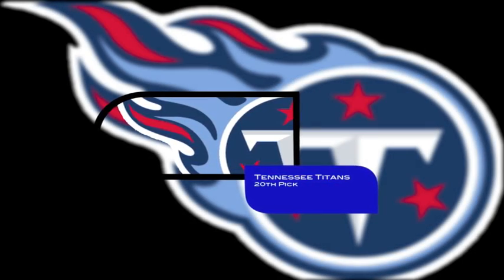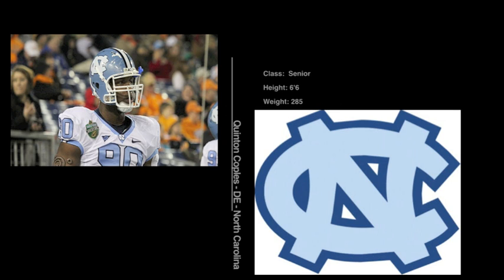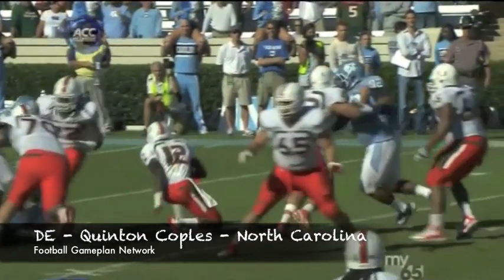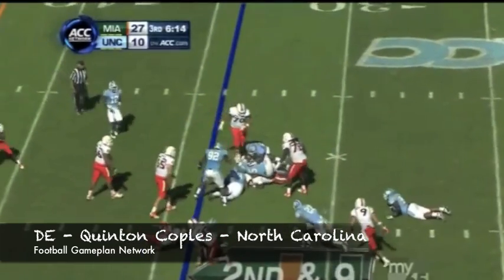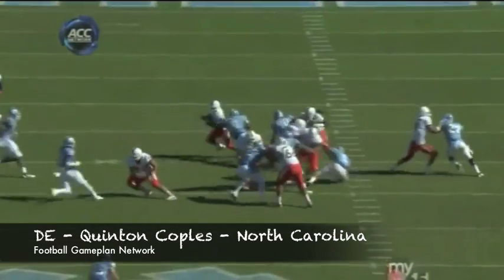Next up are the Tennessee Titans, and it seems like every year we're going defensive line with the Titans. Quinton Coples right now is a guy they can't pass up, and he's playing his best football in the back half of the season. When you have that type of burst off the line of scrimmage and that length at the defensive end spot, you can set the edge in a running game and create pass rushing opportunities, strip sacks, and fumbles.